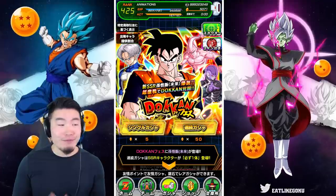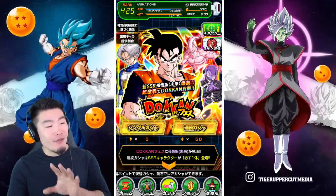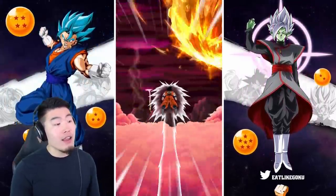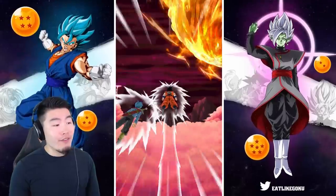We're just going to summon — doesn't really matter what we get. All we really care about right now are the sweet new summoning animations. So without further ado, let's do this. We're going to jump into the Future Gohan banner, and then maybe do a couple multis on the category banner too, since there's LRs there. Hopefully we get a few nice animations.